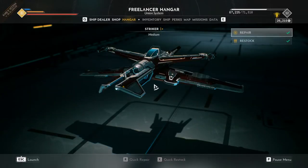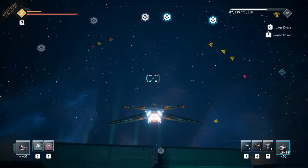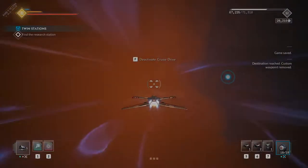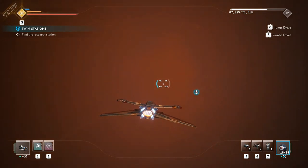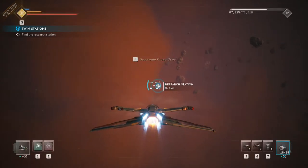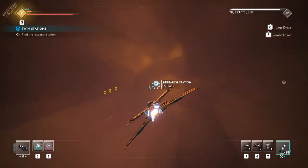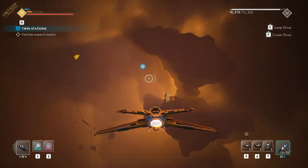Hey guys, welcome back to the channel. I'm your host Lincoln Forcer and we're jumping right into it in this episode. We're going to be doing a side mission: Twin Stations. I'm heading over to the station we're supposed to investigate. I highly recommend you guys go ahead and investigate this area when you show up. I however am going to skip straight to the research station, due to the fact that the time limit would be much greater on this video if I did not.